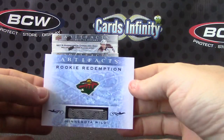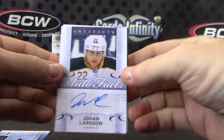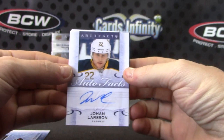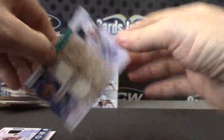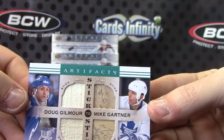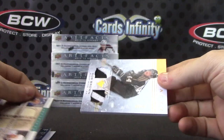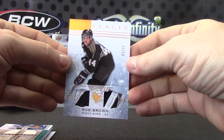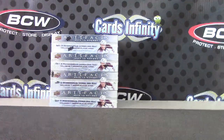Alright, to recap: Wild redemption, Johan Larsen autograph, double jersey of Marcus Kruger — that is Freddy's brother, that's right — NHL 23 quad stick Doug Gilmore and Mike Gartner, and Rob Brown number 2 of 15 double patch. RD Cards, that's it buddy, thanks man!